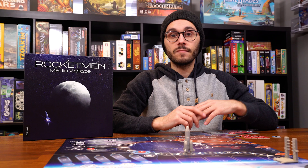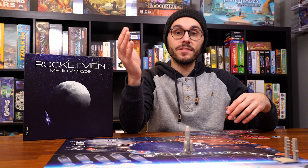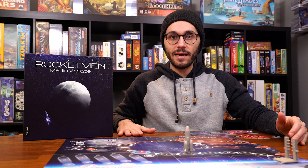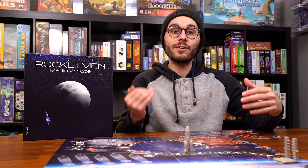Rocketman has traditional deck building rules. You start with 12 cards and you'll be adding to that deck by buying cards from the display. When you purchase a card from the display, it goes into your temporary playing card area — think of this as a temporary discard pile. At the end of your turn, everything in your playing area goes into your discard pile, and those cards get shuffled back into your deck when your deck runs out. Any card you buy will end up in your deck in a future turn after you've shuffled.